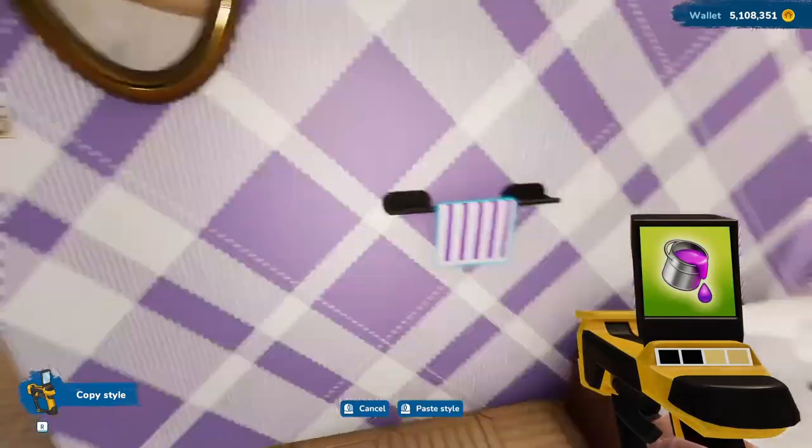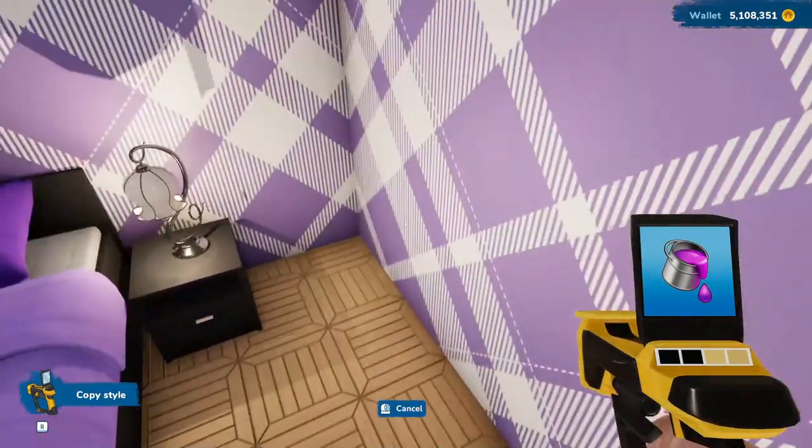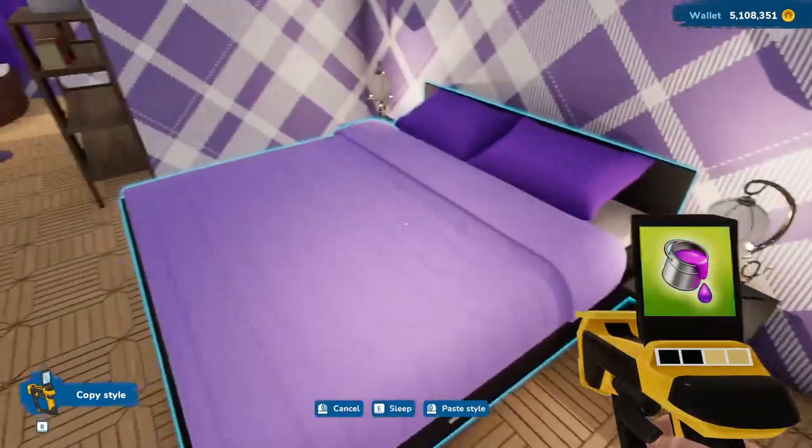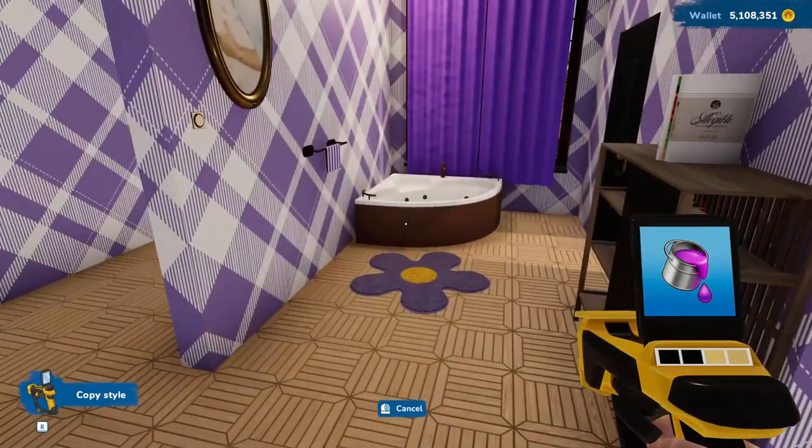I put a towel here for when you're getting out of the hot tub. I wish I could put two towels on there. I heard that they're working on larger towels — maybe they'll work on towel racks that fit more than one towel at a time. That would be nice; they used to have them.